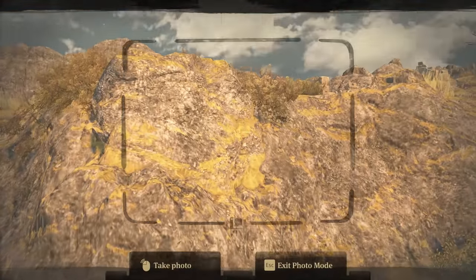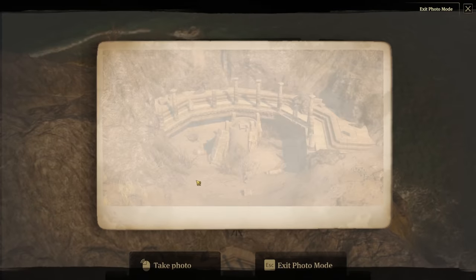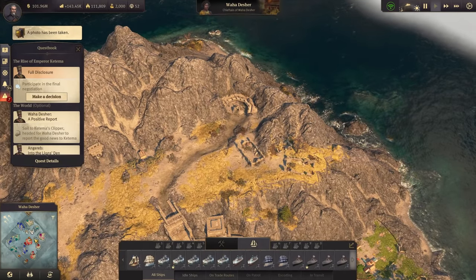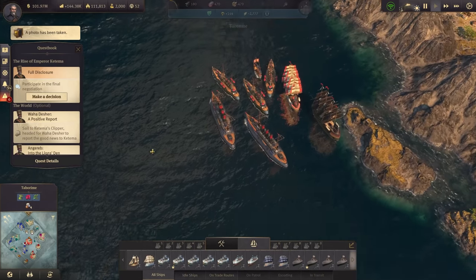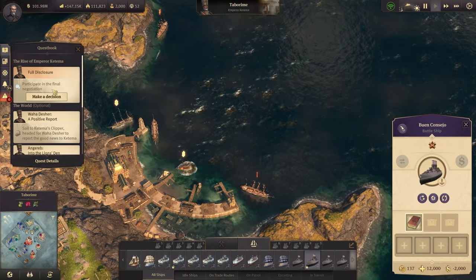We need to take a picture of the ruins — my patience is running dry — and most likely get it to Kitima then. Sail to Kitima's clipper and report what we found. Let's sail. I think we can sail with any of our ships. Let's just take one of my battleships.